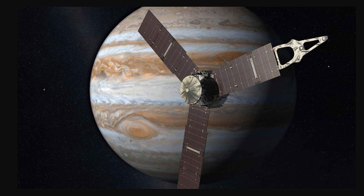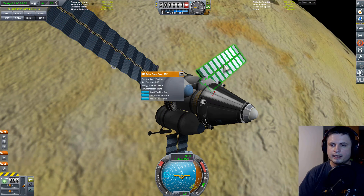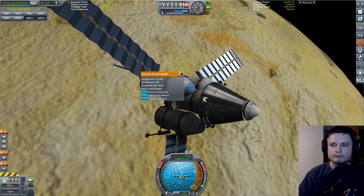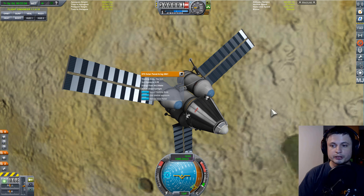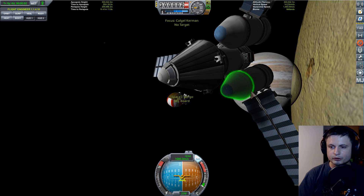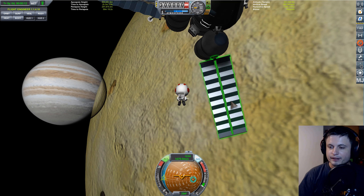This is currently the farthest we've been from the Sun using solar panels, and it's very likely this will be the only such mission because it's just not very efficient — it's literally like bringing a tiny solar panel in Earth's orbit. At 98% efficiency, I'm getting about 44 to 45 watts, about a third of what I was getting on Ceres, and about 1/25th of what I was getting on Earth. These relatively large-looking panels are barely producing any energy at all.